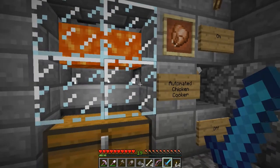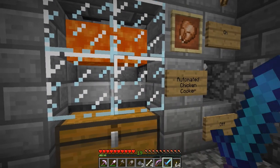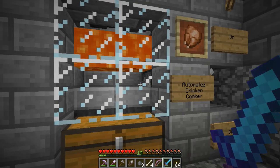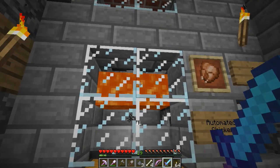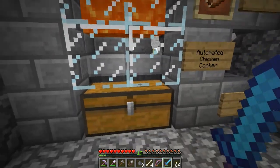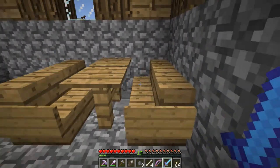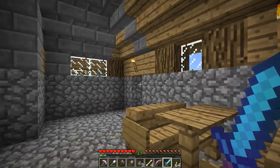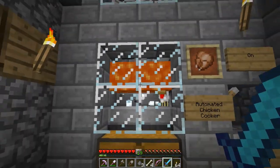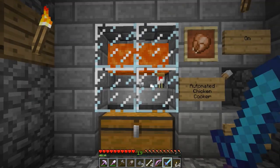Once the baby chickens are grown, they hit the lava, fall into a couple more hoppers, and drop down here pre-cooked, so I can just come in and grab cooked chicken anytime I want — I can either dine in or carry out. I am on the 14w02c update.